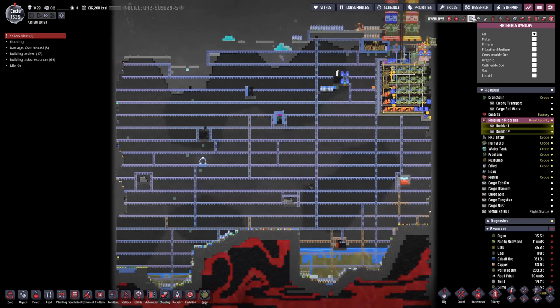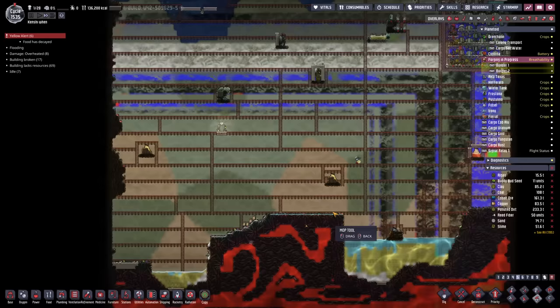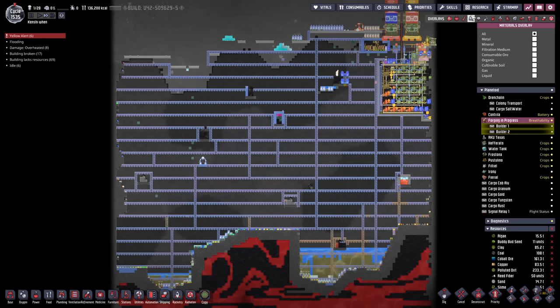So much better. It's now pretty much uniformly carbon dioxide except for a little bit of polluted oxygen down here. We can get rid of that - that should be the last of the polluted oxygen producers, and that'll leave us with just carbon dioxide around here which is just easier to deal with.